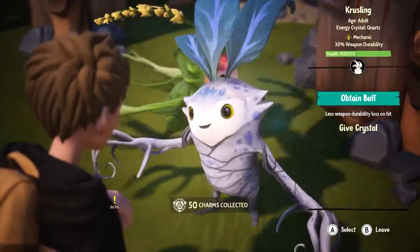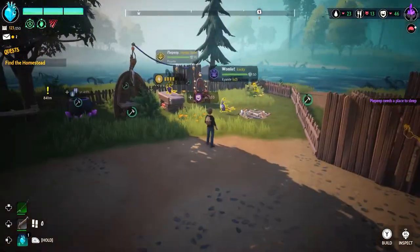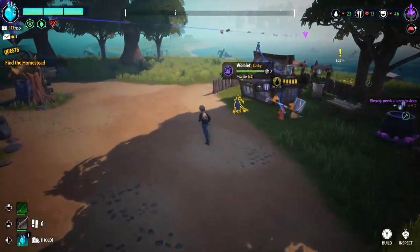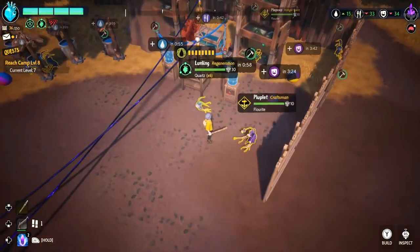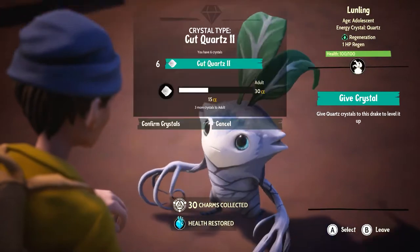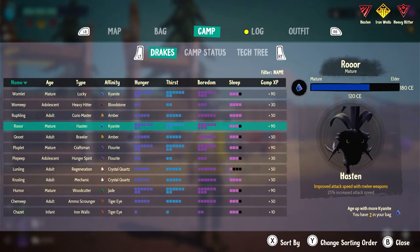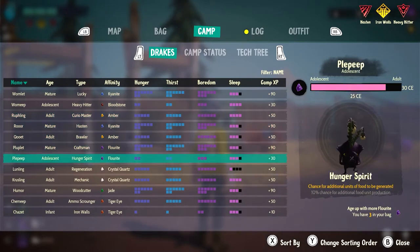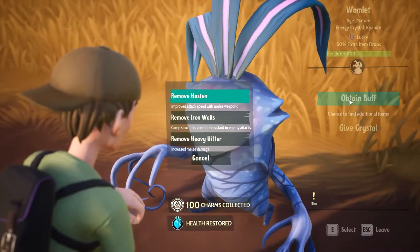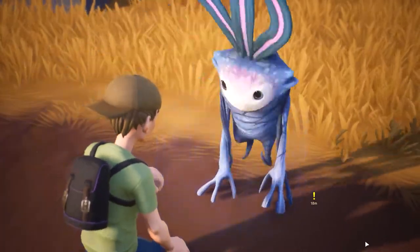Drake Hollow has something called crystals, which allow you to upgrade your Drakes and age them up. Each type of Drake needs a unique crystal, and different ages need different sizes and cuts of crystals. You can find these precious gems while exploring different islands — breaking up bramble infestations and fighting enemies are the most common ways. Sometimes, though rarely, Drakes can give you some as gifts. The map will show you regions where you can look after using the lighthouse. You'll know crystals when you see them because once you're near, they'll have a glowing animation in the ground. Then go back to your base and click the Give Crystal button on the right side to upgrade them.